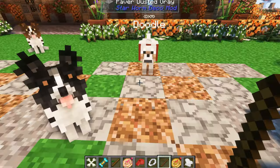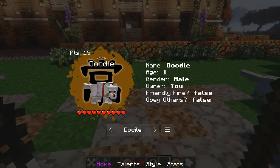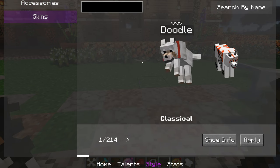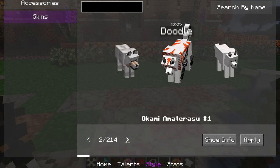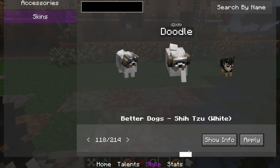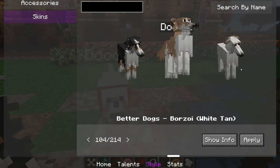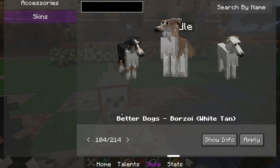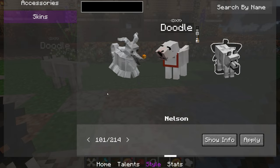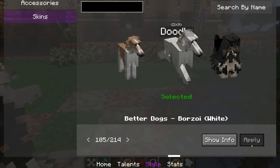Let me focus on the skin thing. Left-click the style button — 214 skins, wow! A lot of interesting skins. Okay, so here are the Better Dogs — this is where they start. Oh my gosh, I've never seen this type of borzoi. Look at these borzois! Nelson is so handsome. Okay, we're going to go back to Doodle's original skin.